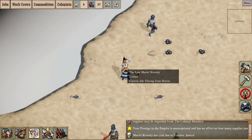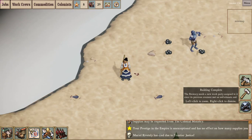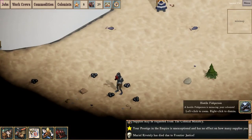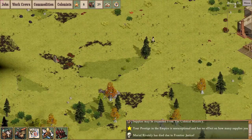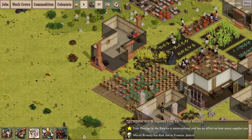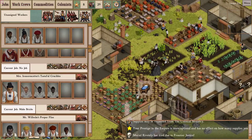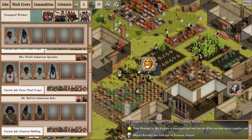Muriel Rivetsley has died. I think we've encountered a bug where dead colonists no longer fall over dead. She was an overseer, so I have yet another squad without an overseer. I've got to reorganize again - this is becoming a problem. I've got plenty of workers but I sorely need more overseers.